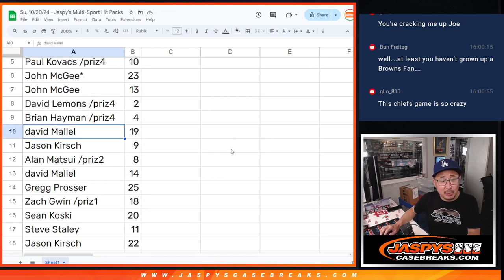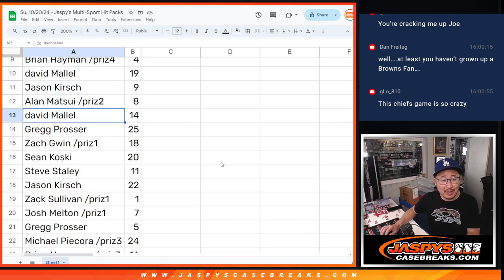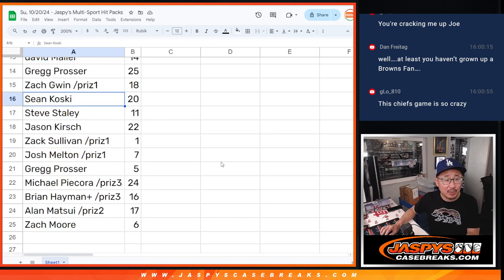David with two, Brian with four, David with 19, David L with two, David M with 19, Jason with nine, Alan with eight, David M with 14, Greg with 25, Zach with 18, Sean with 20, Steve with 11, Jason with 22, Zach with one, Josh with seven, Greg with five, Michael with 24, Brian with 16, Alan with 17, and Zach with six.